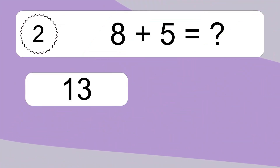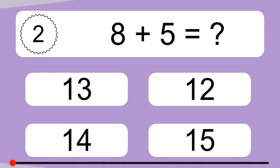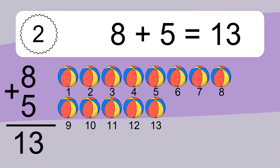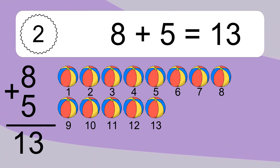8 plus 5 equals what? 8 plus 5 equals 13. Let's count it. 1, 2, 3, 4, 5, 6, 7, 8, 9, 10, 11, 12, 13.